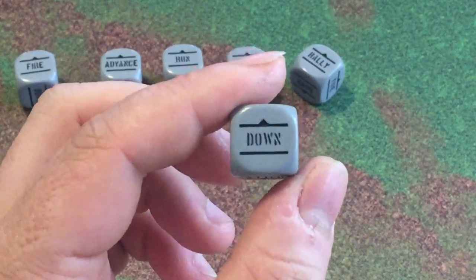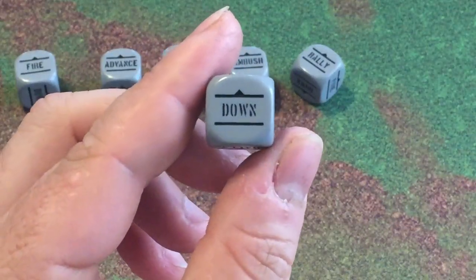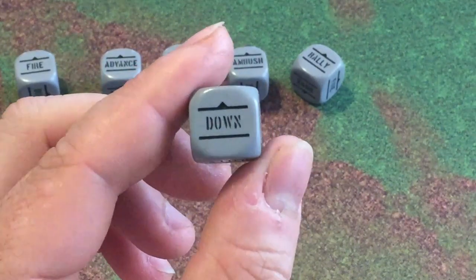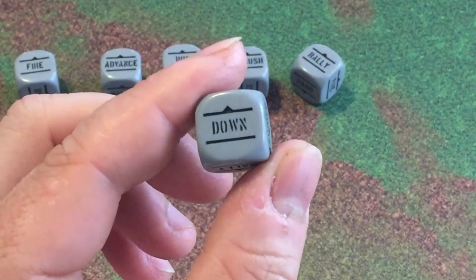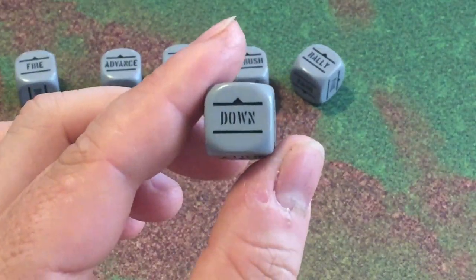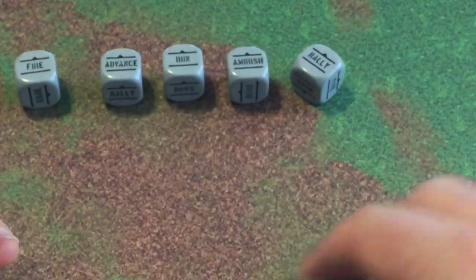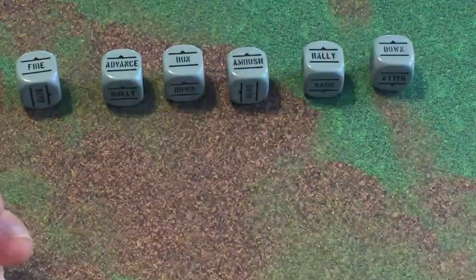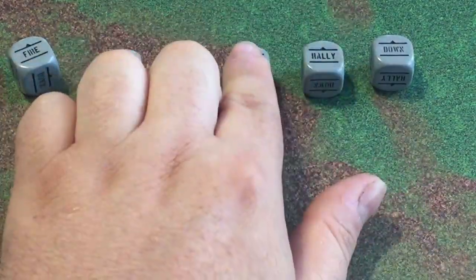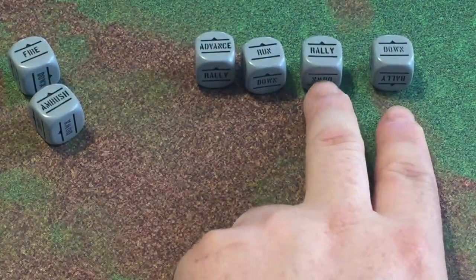If a unit has, say, three pins on them and you want to get them to move or shoot, you have to take a motivation test at minus however many pins they have. So if your motivation on a unit is nine and you have three pins, you need a seven or better on 2d6. If you roll an eleven, you fail that order test — the unit has to go Down, they don't understand the order, they're confused, they go down that turn. At the end of the turn, all dice go back in the bag. However, you have the option to keep the Ambush and Down dice out.